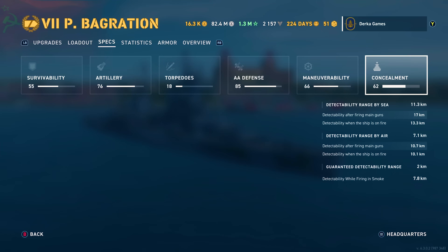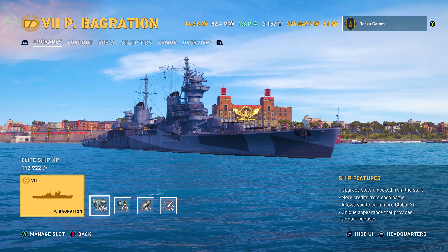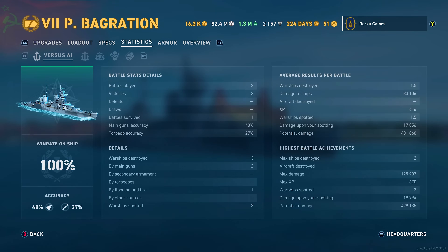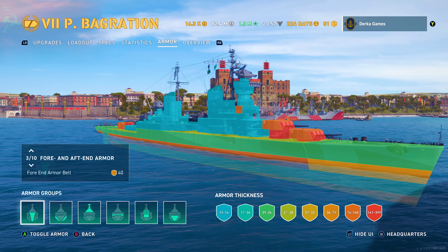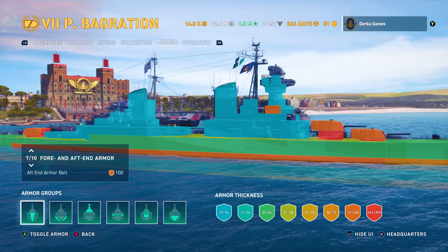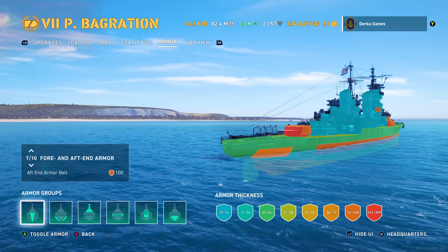My ship setup: aiming systems 1, propulsion, concealment, and the reload module. Stats wise, we've been able to hold our own solo, although some of these stats may be pre-buff. And while we're here I wanted to point out the armor — there is a lot of 25mm of armor you have to be careful about. This is no Baltimore. However, the icebreaker and the aft armor belt are a nice touch and in a brawl that could save your life from a captain who doesn't know about them.